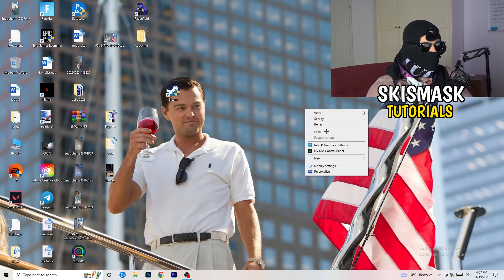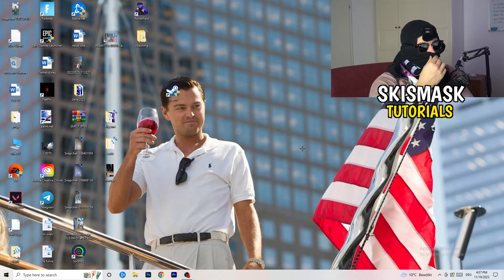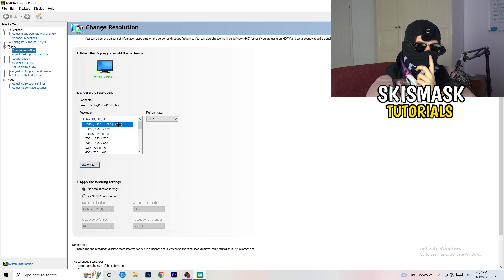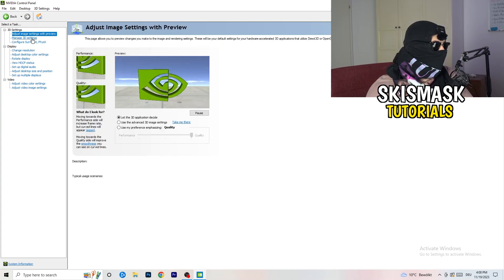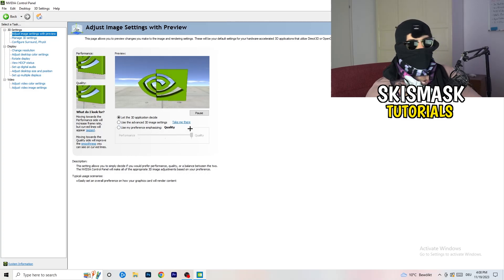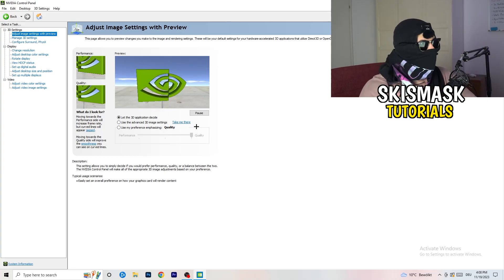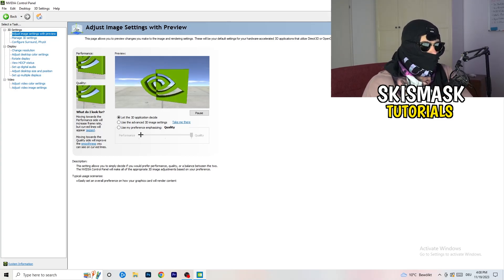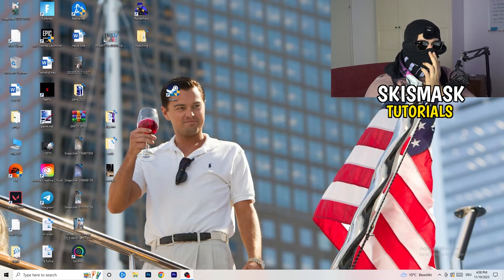Right-click your desktop and open NVIDIA Control Panel. First, check which resolution works best for your game — for me it's the native one. Then go to 3D Settings on the left, click Adjust Image Settings with Preview. As you can see, I'm using Quality. If you want to increase performance, increase FPS, and reduce FPS drops, drag the slider back toward Performance. Once done, close the Control Panel.